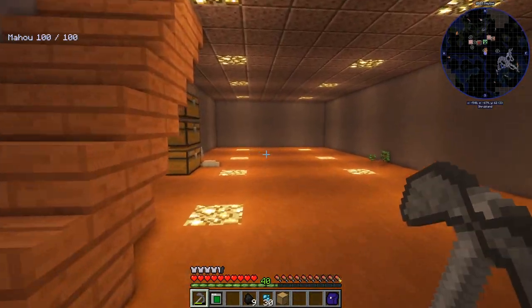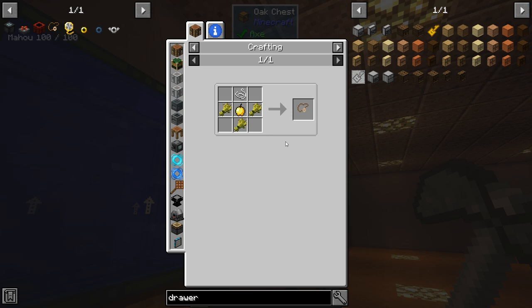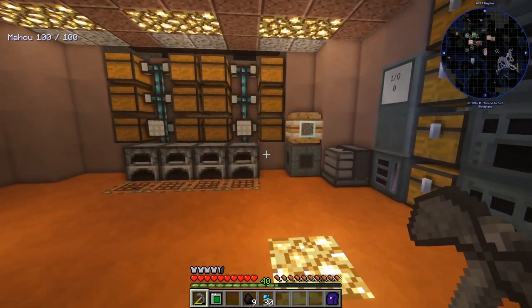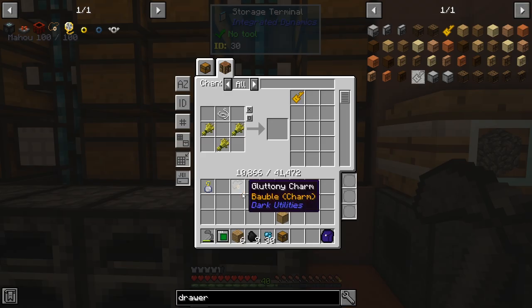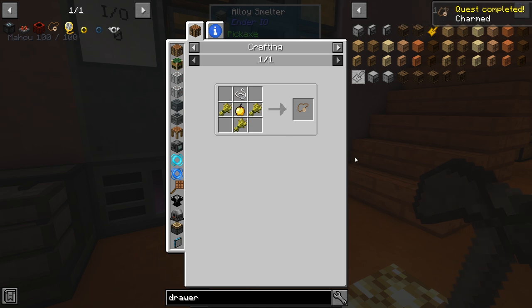Let me grab this right away. I also need to add a drawer to our tree farm — I was one drawer short. I want to go ahead and make this gluttony charm; it's going to make our life a lot easier. We just need a golden apple, grab that, put it in the system so the system can see it. This thing just makes it so we can eat food really quick — it's a quality of life change and really simple.